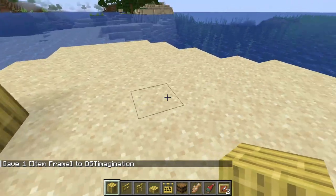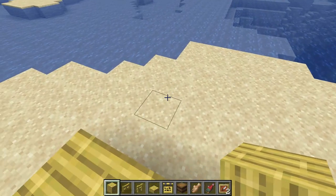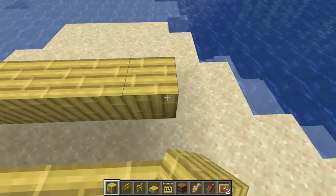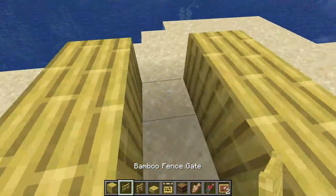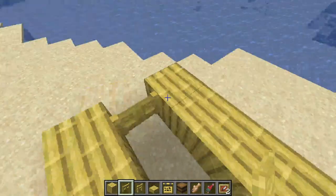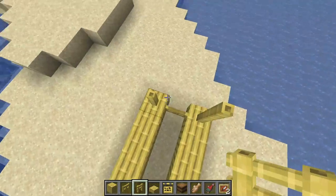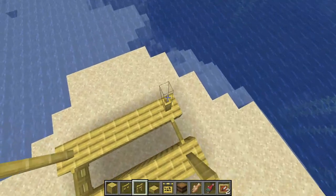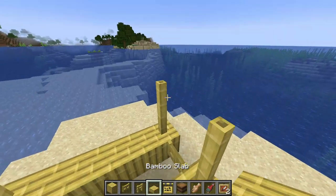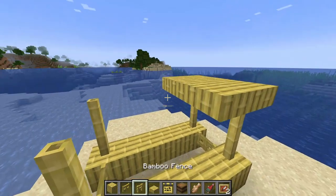We'll start with the basic bar right here, then we're going to have the bar continue on this side — five blocks. Having our bamboo fences here and here. This will go up two blocks all the way around with bamboo fences and finally the roof out of slabs. Nice slab roof.